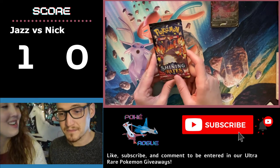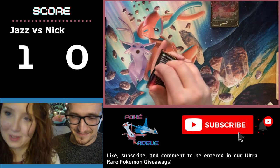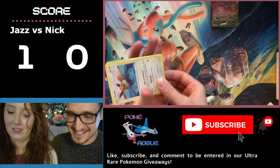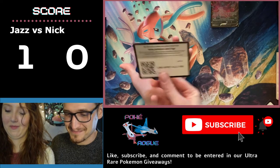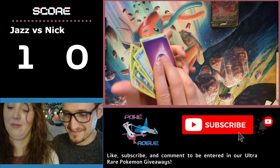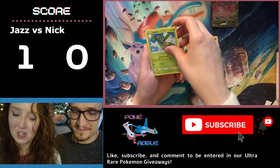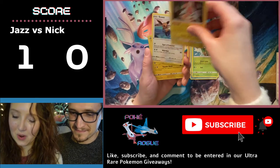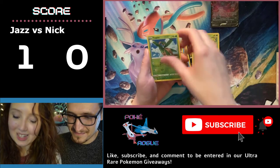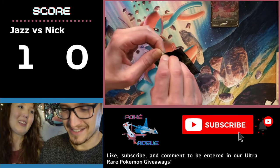Oh look, another Charizard pack. Let's hope it has a Charizard in it. Code card. One, two, three, four. Psychic Energy, Cramorant — he's so zany — Tropius, Rotom, Eevee, Morpeko, Chewdle, Nickit, Grookey, Tropius, and Yanmega. Nothing that you wanted, but they were cute. You can have them all.